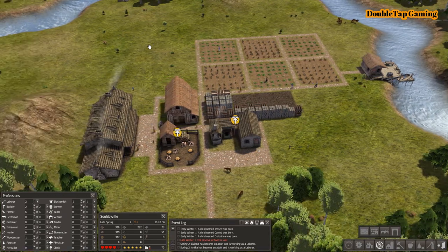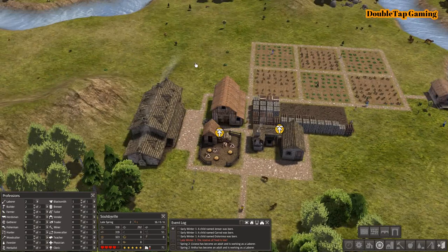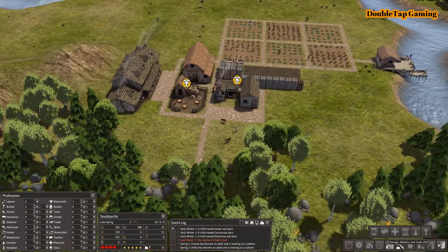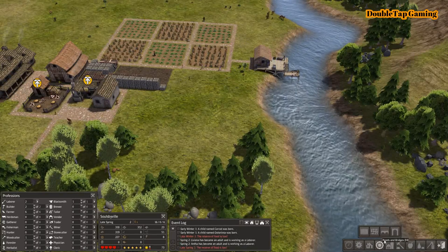All right, now if you look next to our event log you can see that we have our inventory log, and it tells us it's late spring. You can see that our farmers are well on their way and all these vegetables are on the go, so that's good. I'm ready to start placing down some more buildings.